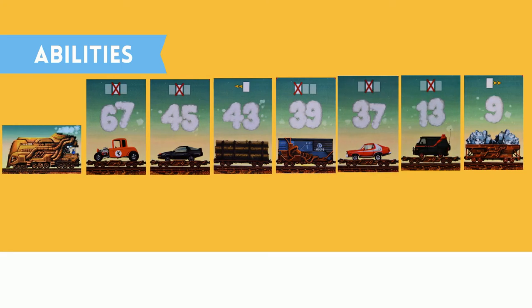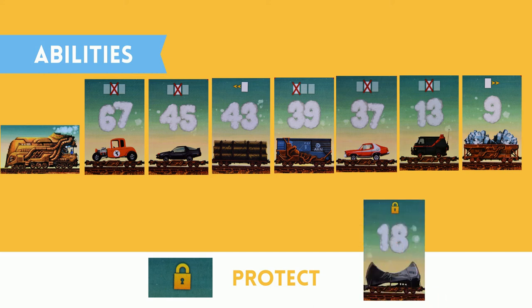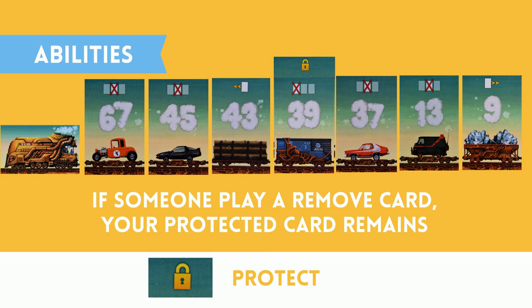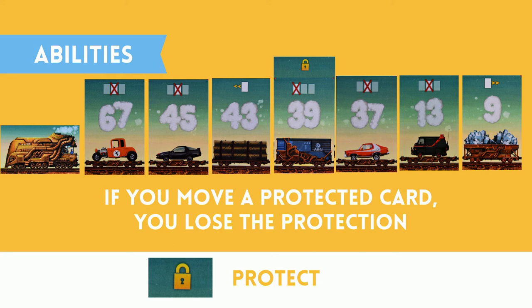The final ability is the protect ability. If you decide to draw this card, you can take it and place it under either your first, fourth, or last card so that the lock is showing — your card is protected. Now, if anyone else plays a remove card, your protected card does not need to be removed. The protection remains throughout the remainder of the game unless you decide to move the card. If you move any of the protected cards, the protection is removed and placed with the face-down cards next to the draw pile.